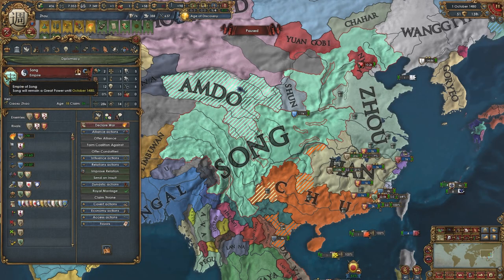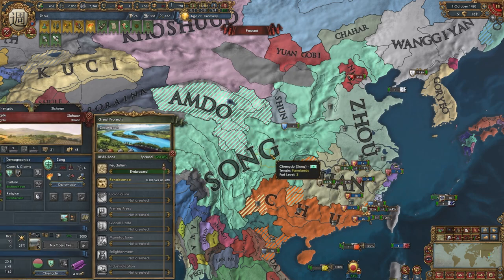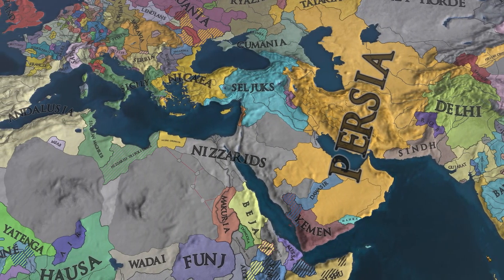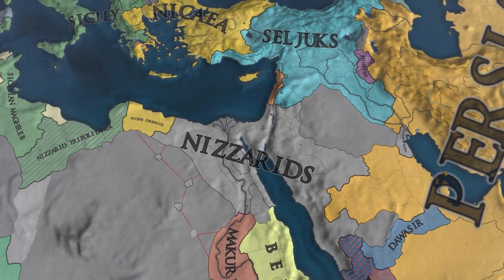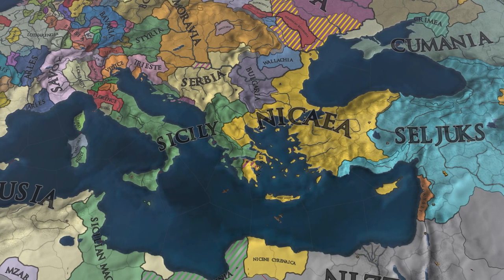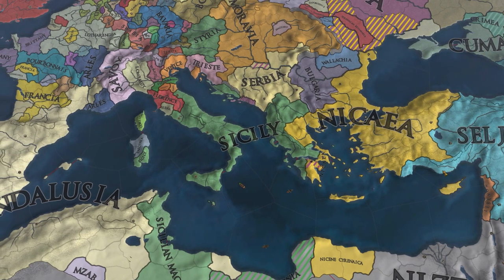Song is actually the Emperor of China with negative mandate growth, but it might go up if they can consolidate their lands. In 1516, we have some border changes — the Nizarids have seemingly crumbled with Lebanon popping out and the Seljuks taking a bunch of their land in the north. Nicaea and Sicily have taken over the majority of the Balkans as well as, obviously, Italy, though Sicily has migrated into the Maghreb.